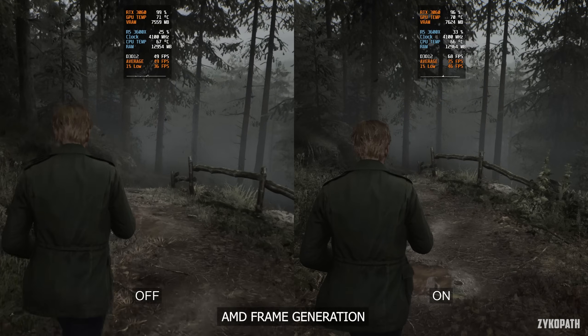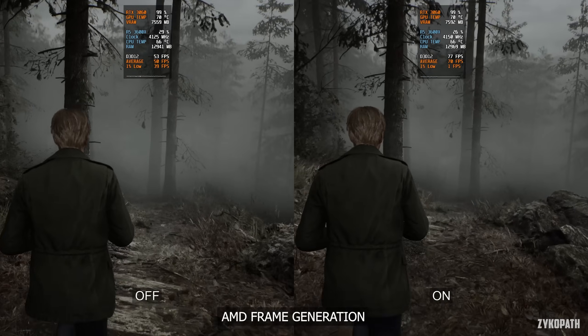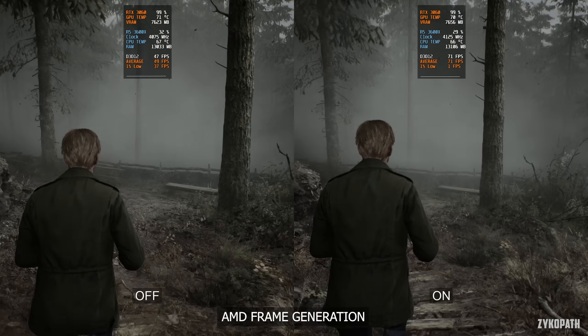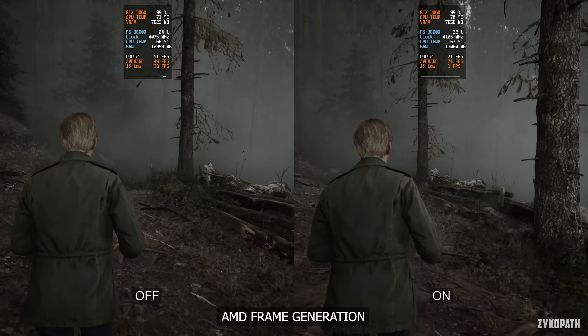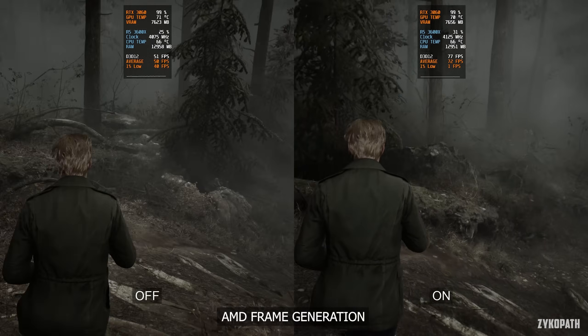Just a note that my GPU doesn't support NVIDIA frame generation, which is why I wasn't able to test it. As for performance, AMD frame generation is a real letdown. FPS only increased by 50% at best, instead of the usual 80–90%. What's even worse is that now the stutters became even more noticeable.